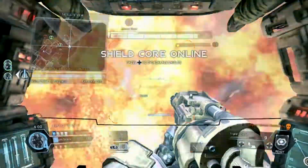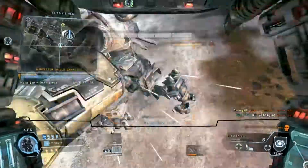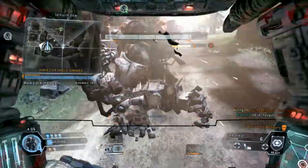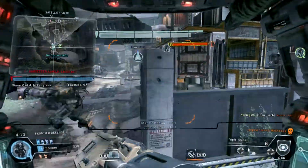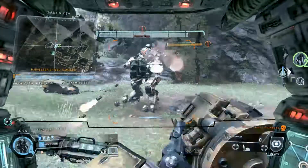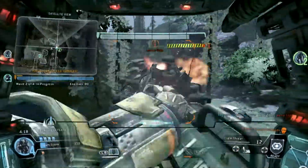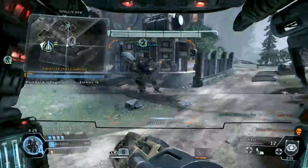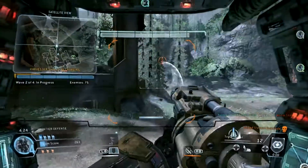Your shield core is ready. Warning — we are being attacked by multiple Titans. A friendly Titan is attacking your target. Enemy Titan down. Harvester's shield is recharging — don't let the IMC damage it.